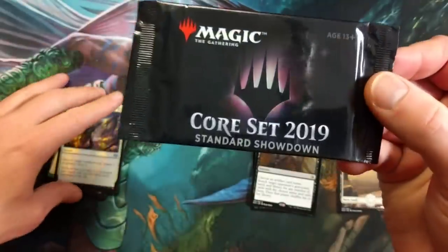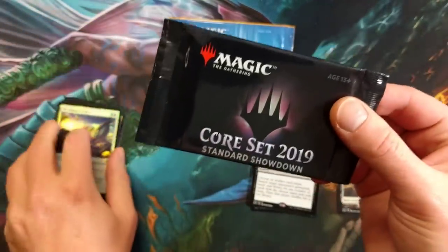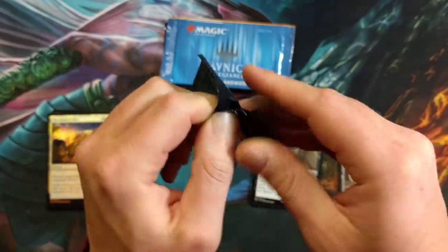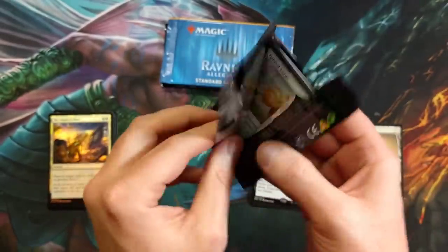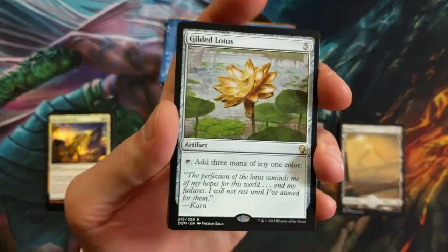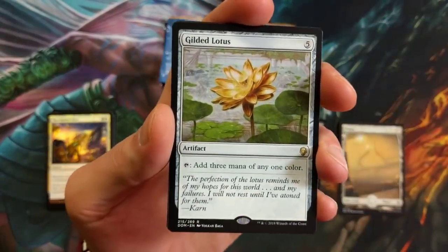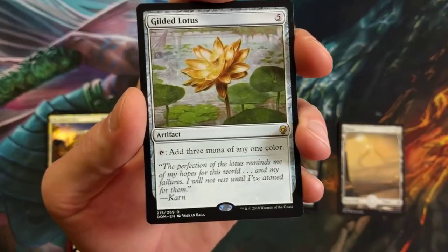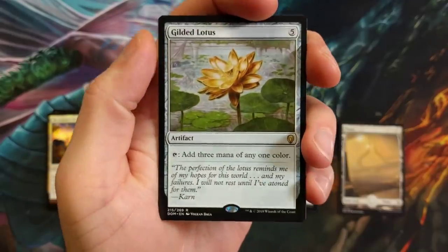Core Set 2019. This one I had higher hopes for — every time they drop one of these I get really excited. Now we're getting into the more valuable of these, where you can pull more expensive, nicer, shinier, more rare foil cards.